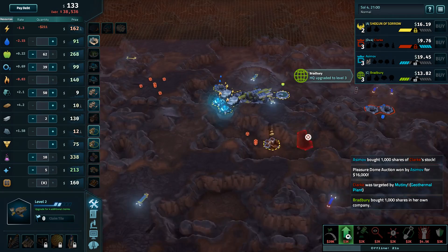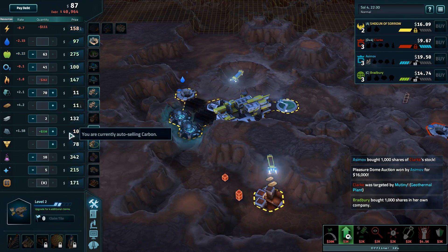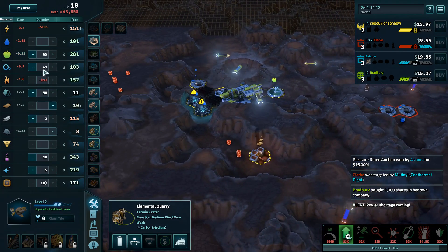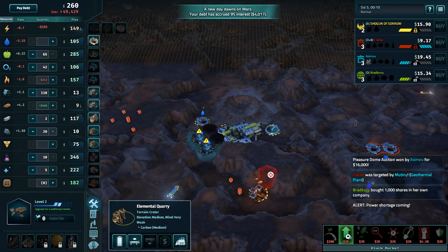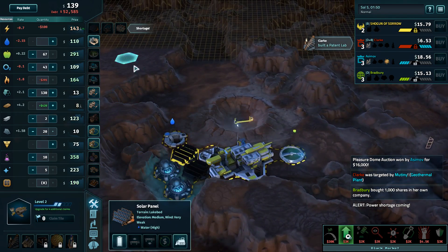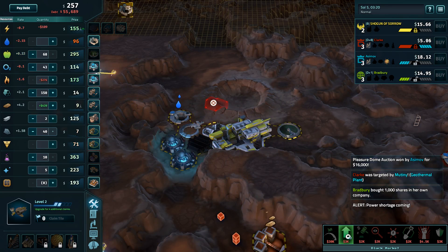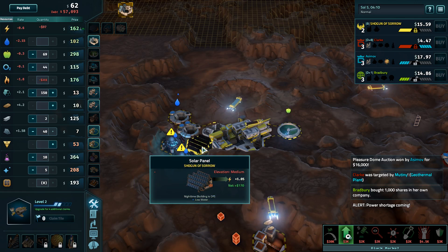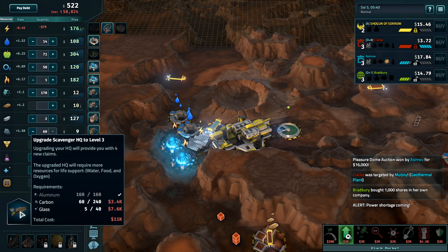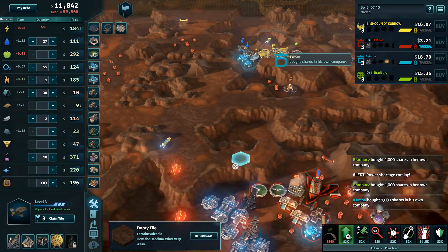A scientific HQ has been upgraded. The black market is online. Is it just total darkness? Oh yeah, it's dark right now. We're on Mars, you know, it's rotating. What? Mars rotates? Say it ain't so. The black market is online. We're on Mars.